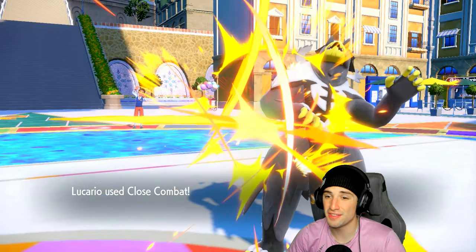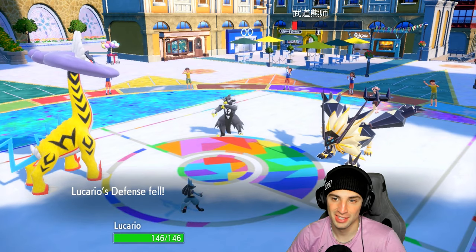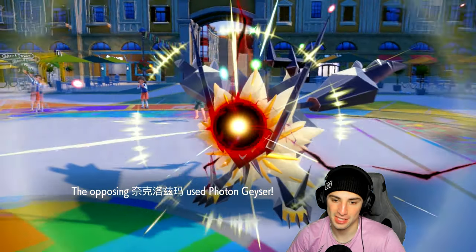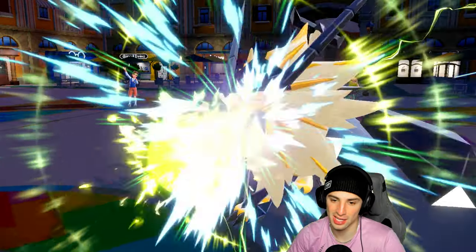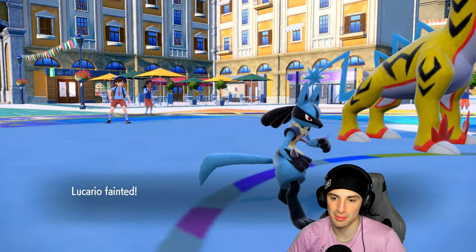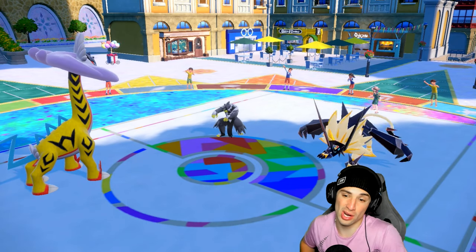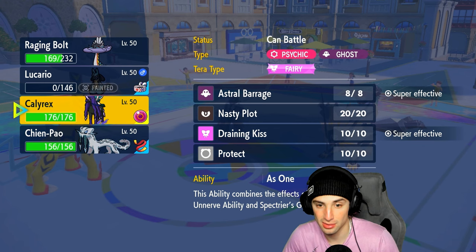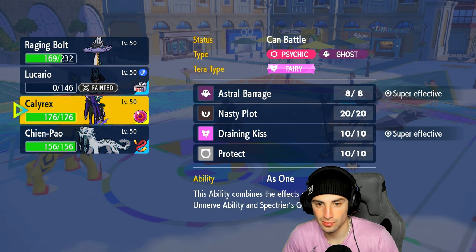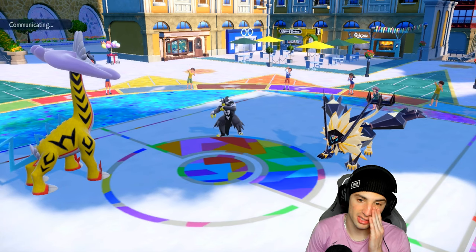Raging Bolt soaks no problem. Close Combat fires - defense is super low right now but the damage is just absurd, and that's not even next to Shenpal. He's just hitting hard. Photon Geyser flies out and KOs Lucario - thanks for playing, great damage output. Now we don't have to worry about Incineroar. I could bring back Shenpal or go into Calyrex at this point. I think going into Calyrex might be our play.